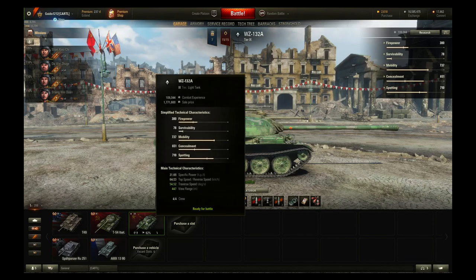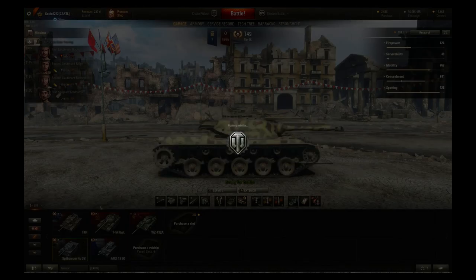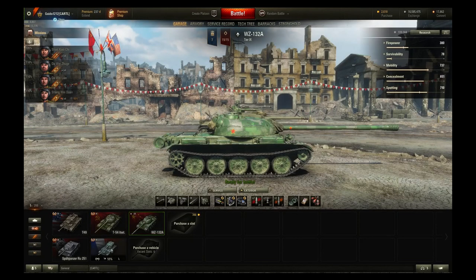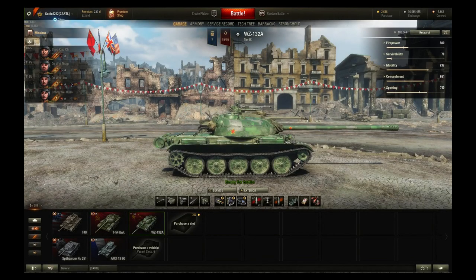The WZ-132 Alpha is right in front of you. Comparatively it looks a lot like a T-54 Lightweight — basically the Russian clone kind of idea. We'll talk about how they are not similar, because it is important a little bit later. The T-49 is a little bit taller and a little shorter, the RU is a similar length maybe a little shorter, and of course you've got the tiny little 1390. It is a fairly large tank, and right away you'll notice it's got a great big gun sitting on there.